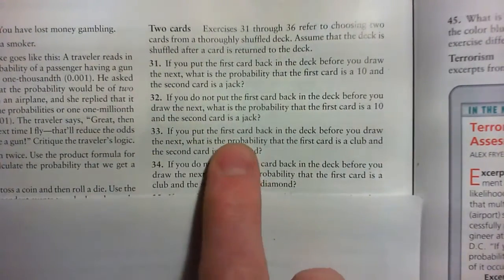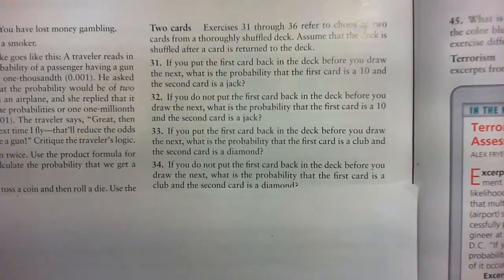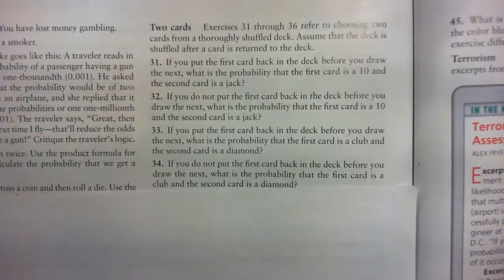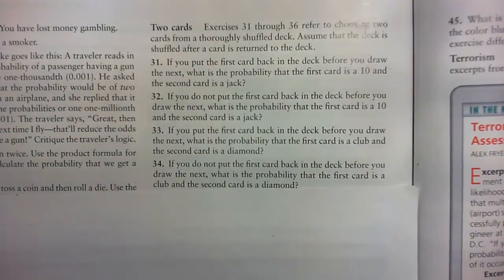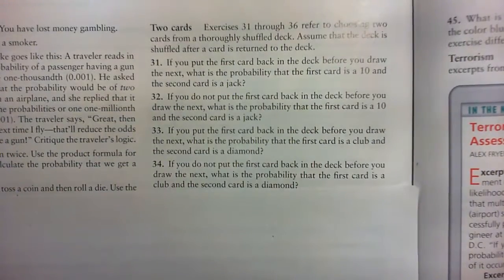I'm going to do these two questions. If you put the first card back in the deck before you draw the next, what is the probability the first card is a club and the second card is a diamond? And the next one is, if you do not put the first card back in the deck before you draw the next, what's the probability the first card is a club and the second card is a diamond?